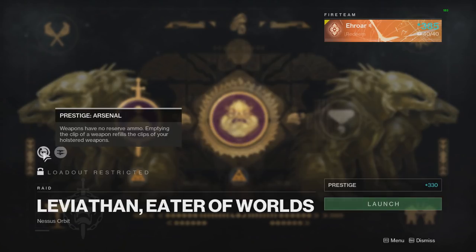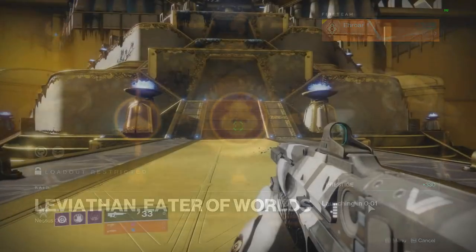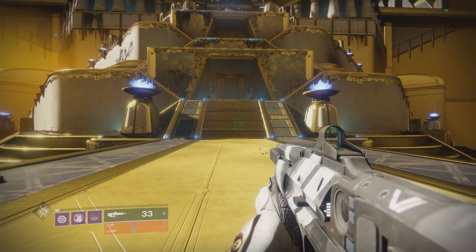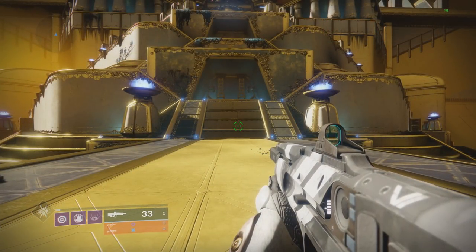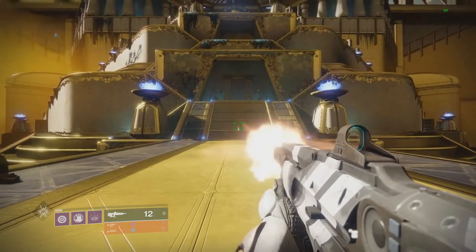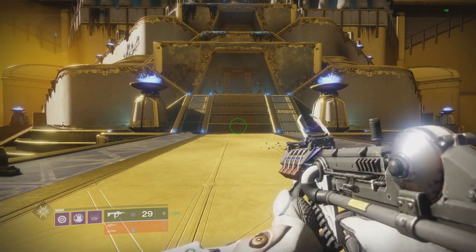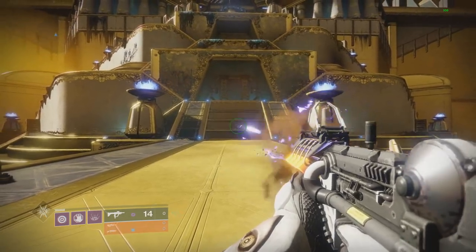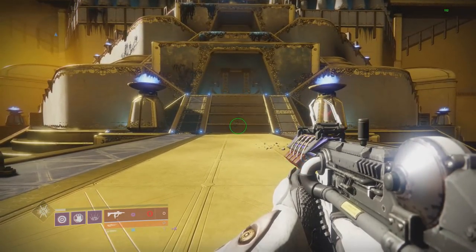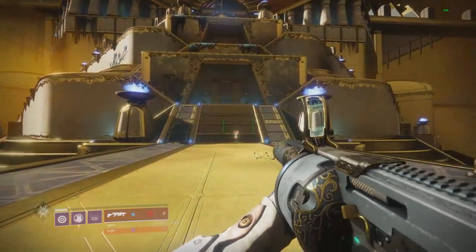The second modifier is Arsenal: weapons have no reserve ammo, but emptying the clip of a weapon refills the clips of your holstered weapons. As you can see, I only have ammo in my kinetic weapon. When I empty that mag, it only gives ammo to my energy slot — not both other weapons. Then emptying that gives ammo to the power weapon. It's a cycle you can't break; you must use all three weapons one at a time in that order.